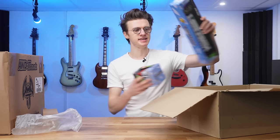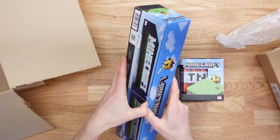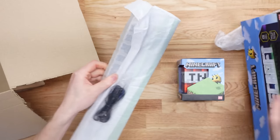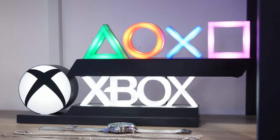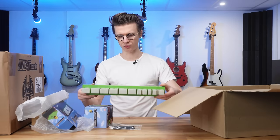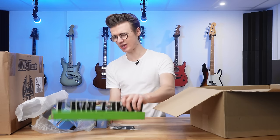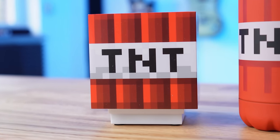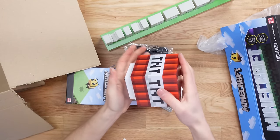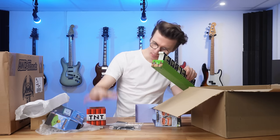Down to the final two items, which are probably my least favorite. First is a basic Minecraft logo light — very similar to the Xbox and PlayStation lights I already have on a shelf. It should illuminate nicely, though the lettering might be a little dull. They did nail the creeper design in the A. Something slightly cooler is the TNT light block — a little desk light that's battery operated. You slam down on it and it lights up, then slam again and it turns off.